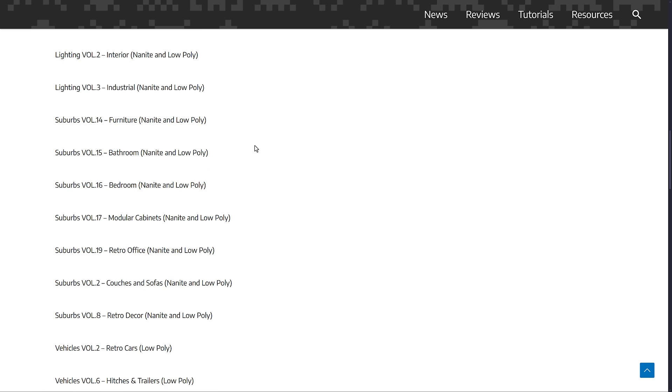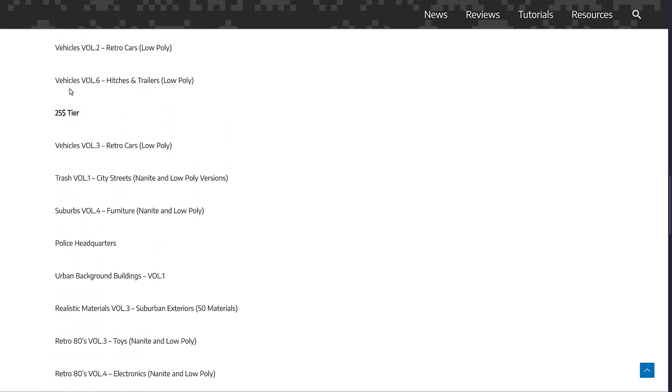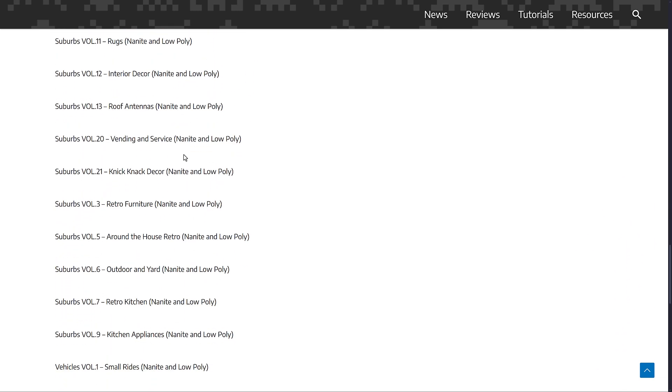You've got a number of different assets in this one. In the rerun, there are no tiers — there is just a $25 tier with everything in it, and you're going to notice there is a ton of stuff.